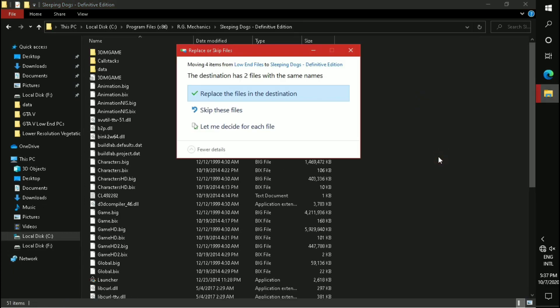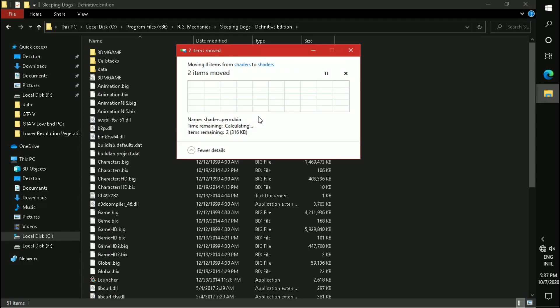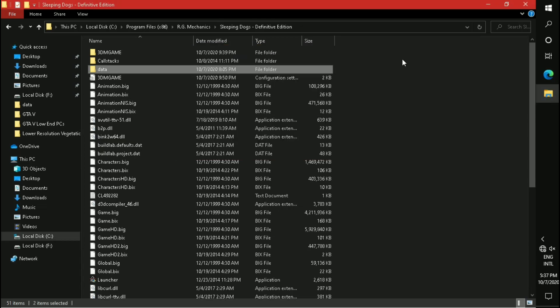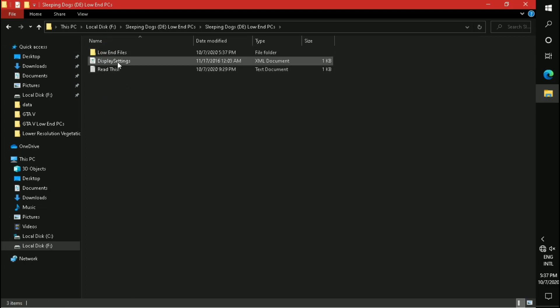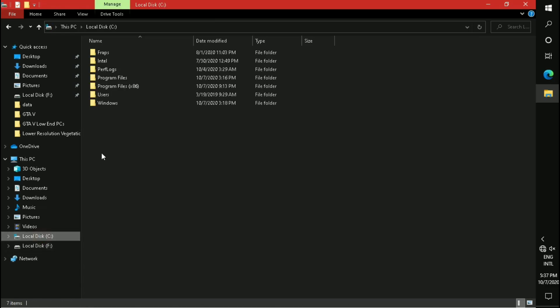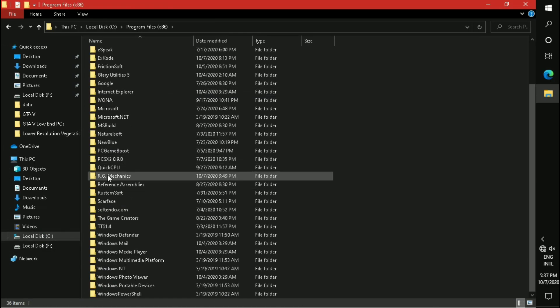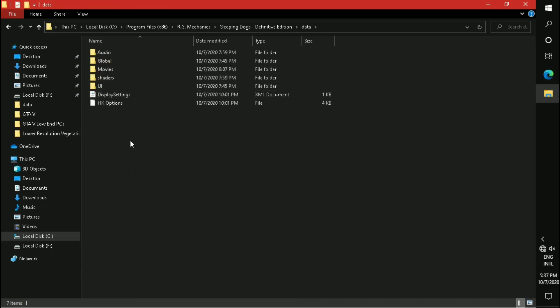Paste it. Then copy the display settings to your game directory data folder and paste it over here.